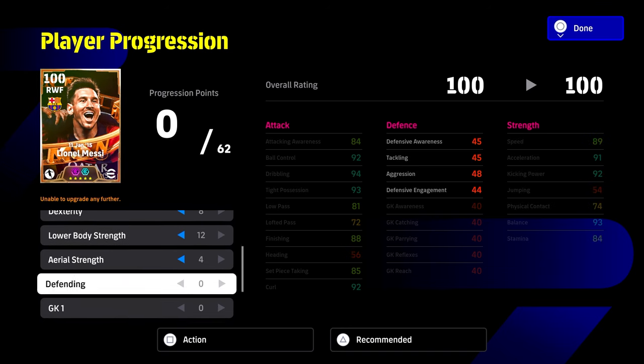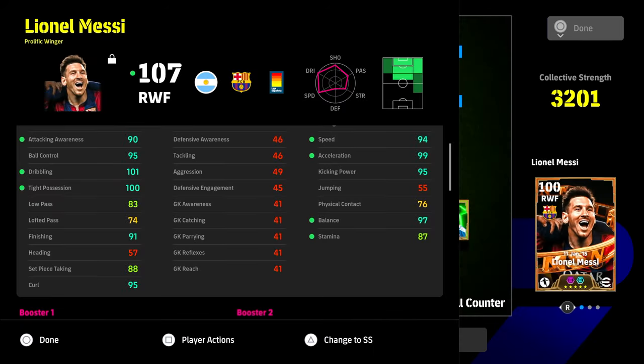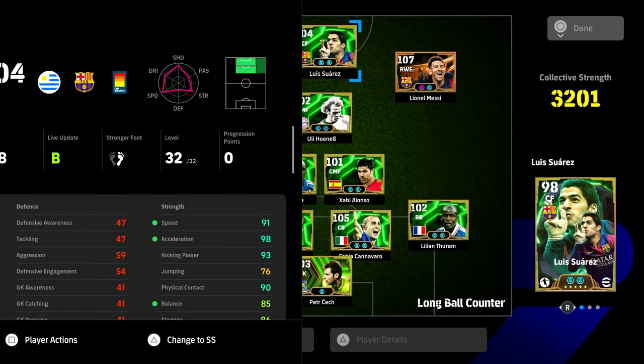A few people will ask about putting physicality on him — we've got four on him here. You can get a little more if you take down the dribbling slightly, but I think 75 is more than enough for this card because of his huge balance and huge tight possession.